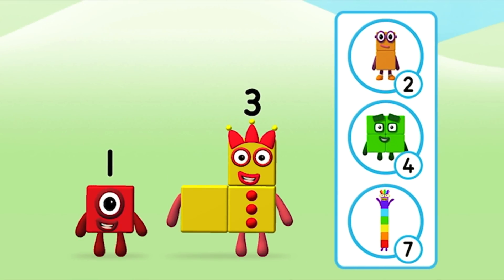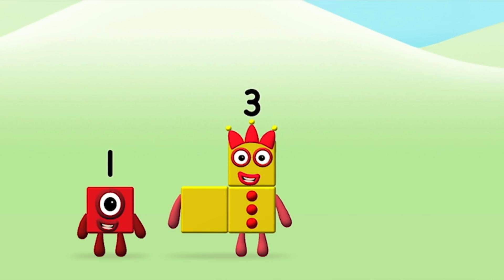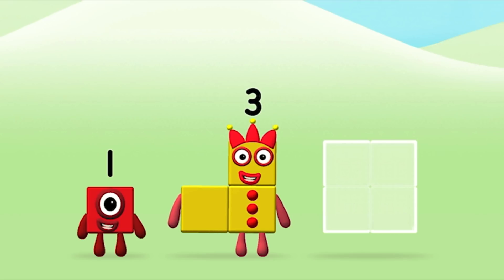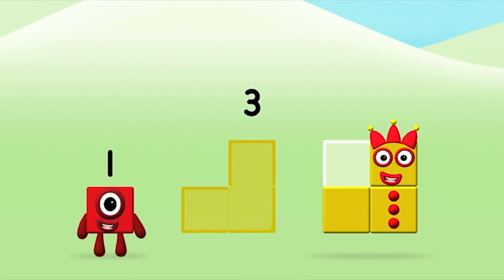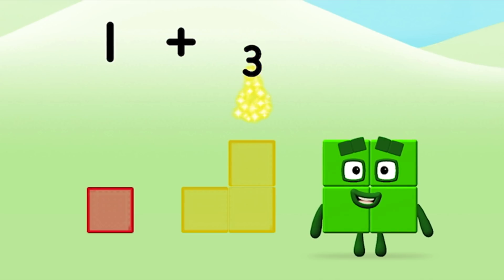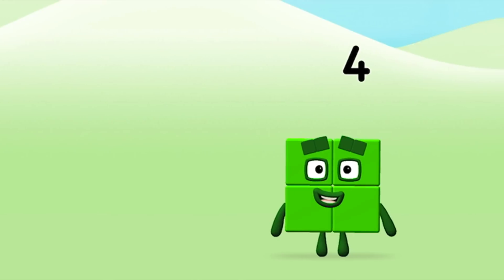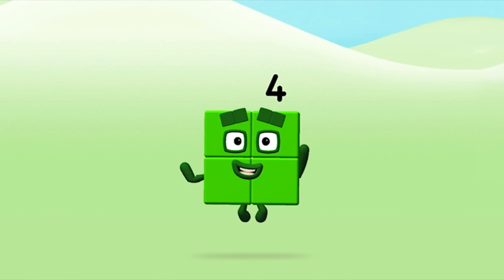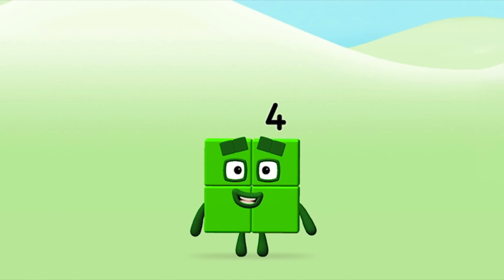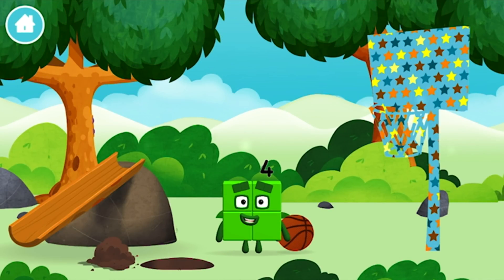What number block can you make by adding these two together? Correct! You chose the right answer! Add the number blocks together! Three, one, one, one, three. Equals four! Congratulations! You made number block four! You made a new number block!